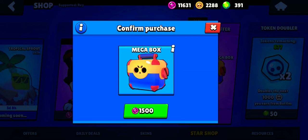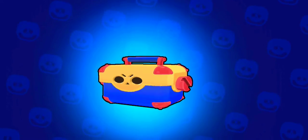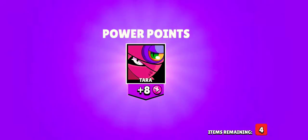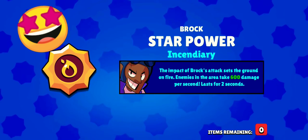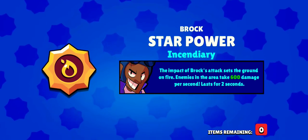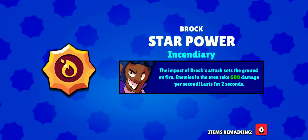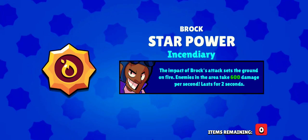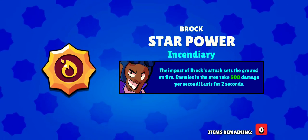This will be the last mega box for today's video — let's see, six items. We are getting something special! It's a star power for Brock — in the last video I fully upgraded Brock, and now we've got the star power too. The star power is named Incendiary: the impact of Brock's rocket attack sets the ground on fire and enemies in the area take 600 damage.